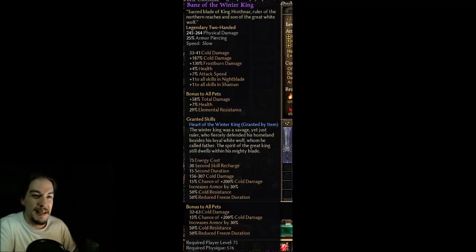First off, we have the Bane of the Winter King — Sacred Blade of King Hrothnar, ruler of the Northern Reaches, and son of the Great White Wolf. It's a legendary two-handed sword, and the artwork is right there. You can see it gives you a whole lot of cold damage and frostburn damage, percent health — which is pretty nice for a weapon — attack speed, and plus one to all Nightblade and Shaman skills, in addition to giving a good bit of pet bonuses.